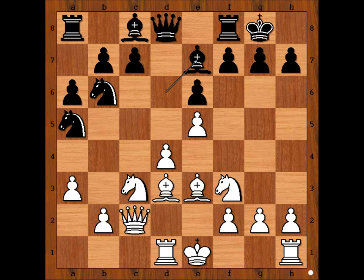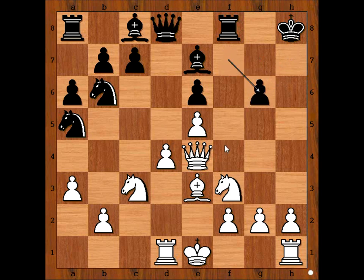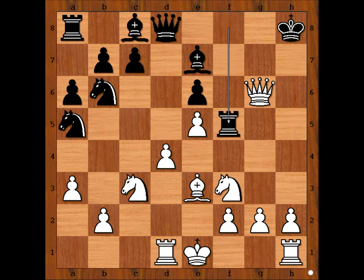White to move. What would you do? Perhaps you don't need to pause the video — you can see the best move for white immediately. The move is bishop takes on h7 check. King to h8, queen to e4, g6 trapping the bishop, bishop takes pawn, pawn takes bishop, queen takes pawn on g6, and black played rook to f5.